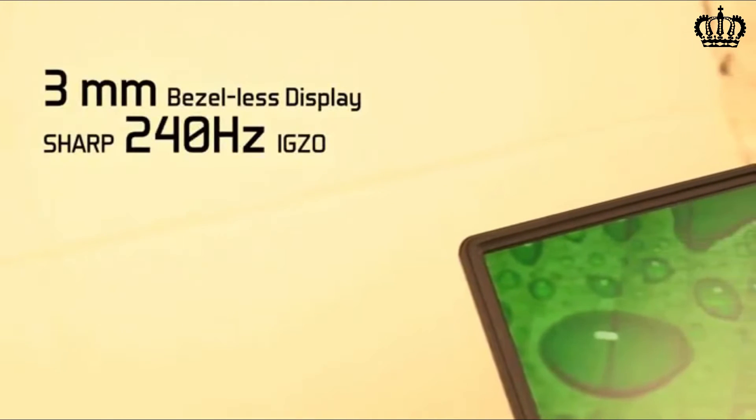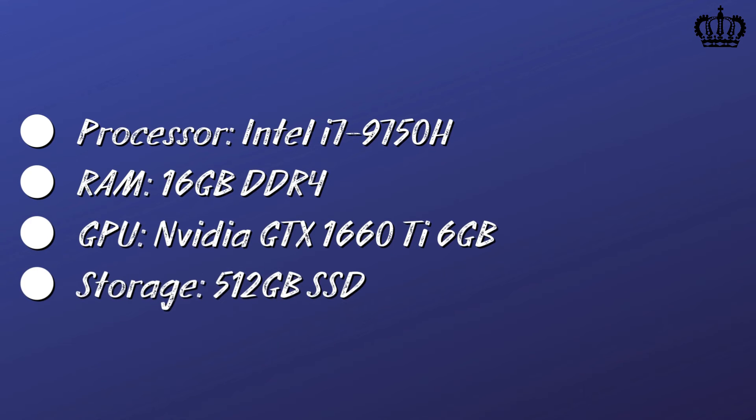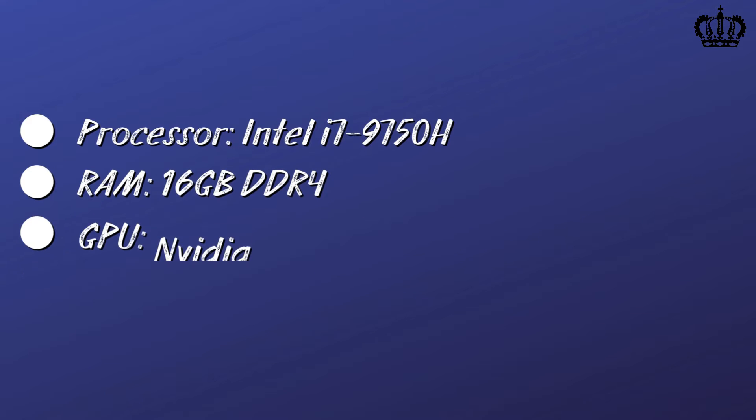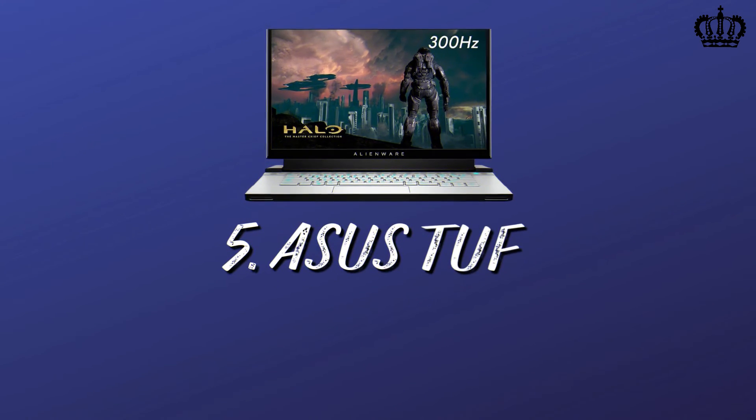It also features really good battery life, which is a must for the gamer on the go. Specs: Processor — Intel i7 9750H, RAM — 16 gigabytes, GPU — NVIDIA GTX 1660 Ti 6 gigabytes, Storage — 512 gigabytes SSD. Number five: ASUS TUF Gaming FX505.